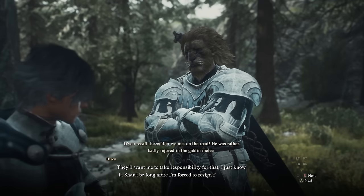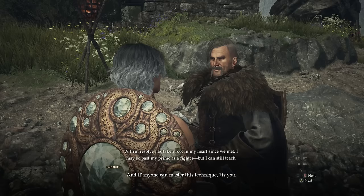Each vocation has an associated NPC from which you can get the drop, except for Thief and Sorcerer which both have two NPCs. The mechanic behind these tomes, which are what give you the skills, isn't that obvious and it can lead to a lot of frustration.